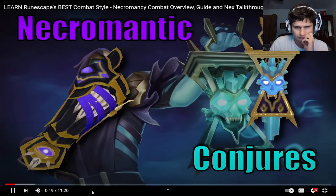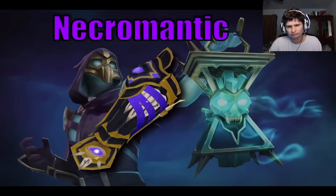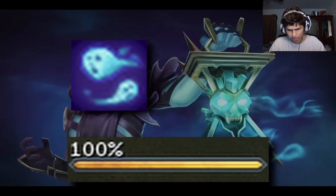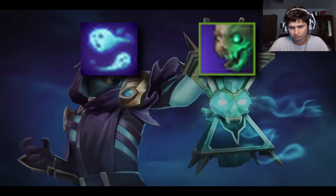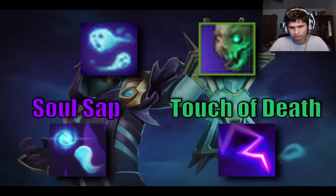You want to be using both of these to get the most out of Necromancy. Necromancy uses a Build-A-Spender system with three resources: Adrenaline, Residual Souls, and Necrosis Stacks. There are two basic builders that generate these resources — SoulSap generates Residual Souls, and Touch of Death generates Necrosis Stacks.